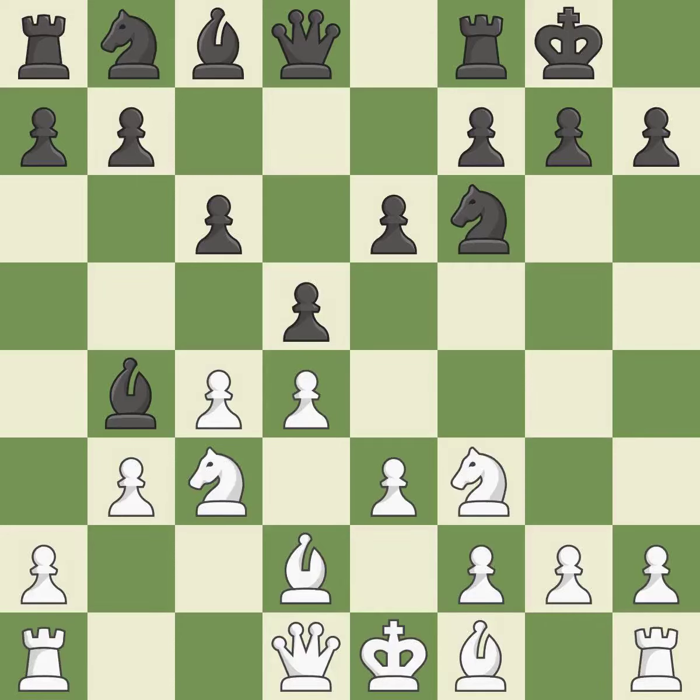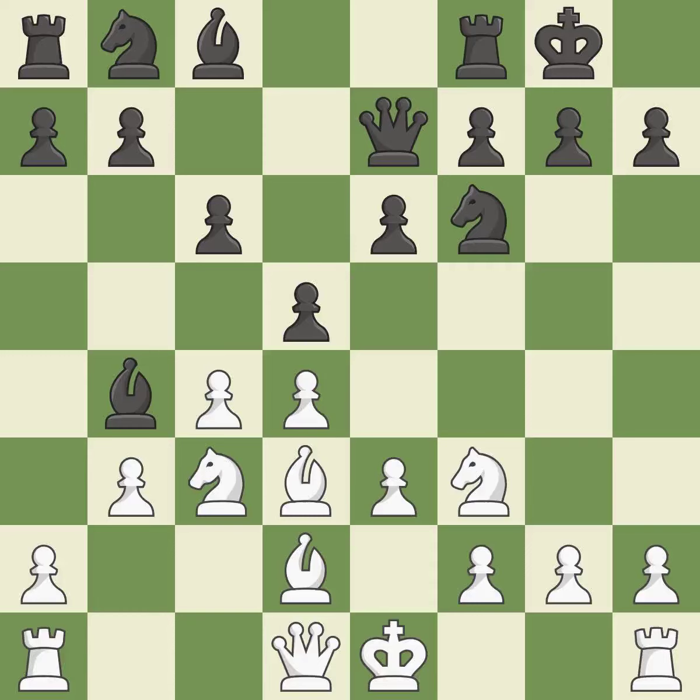A knight moves out of its starting square and into the action. By moving a queen from its starting square, this activates the queen. This develops a bishop off its starting square, getting it into the action.